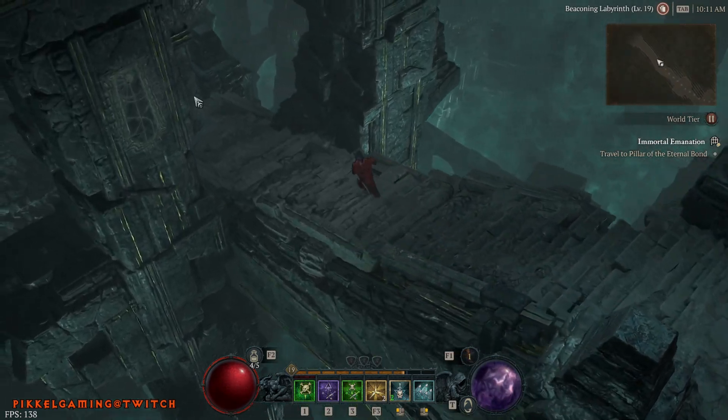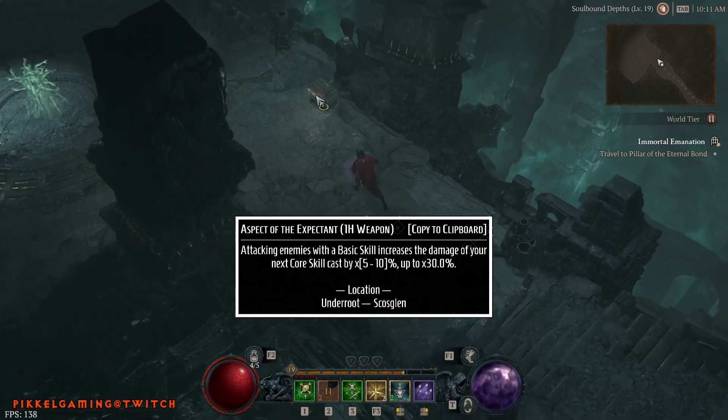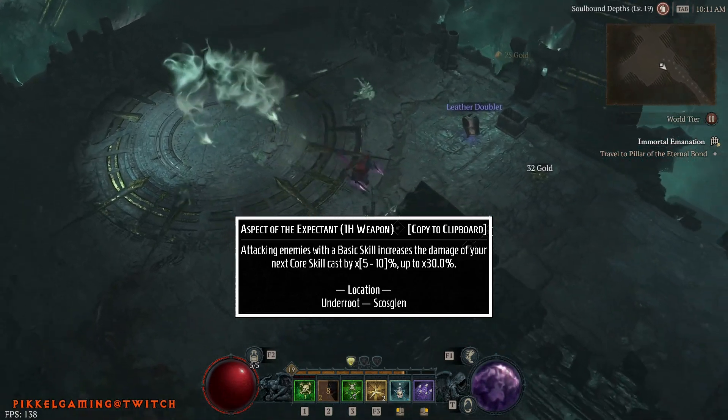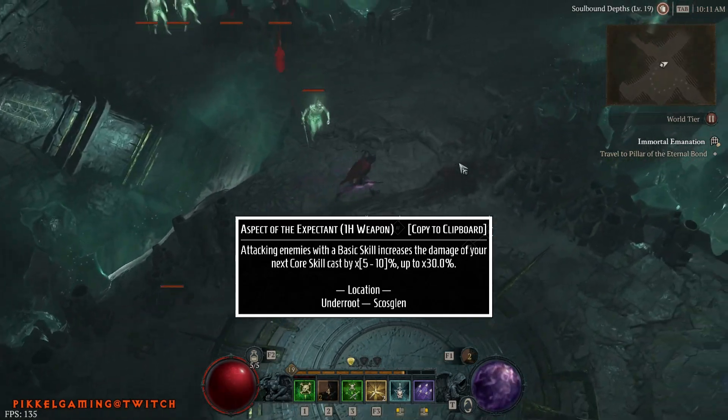The second weapon I'm going with the Aspect of the Expectant — when attacking with basic skills, they increase the damage of your next core skill up to 30%. This is in the Underroot in Skazglen.